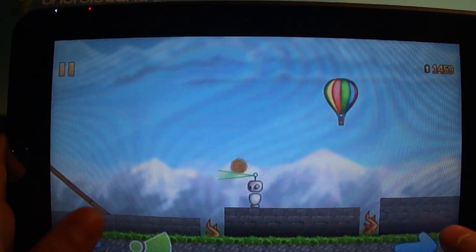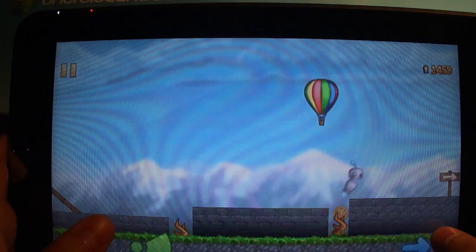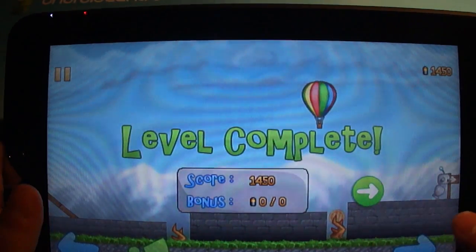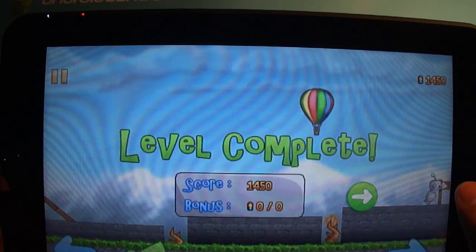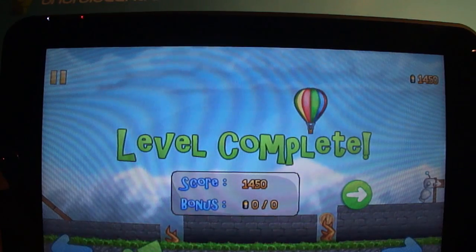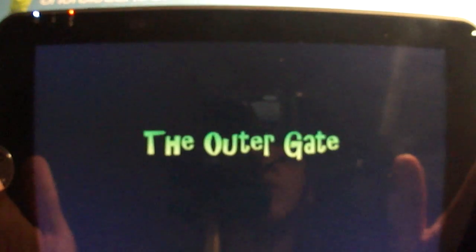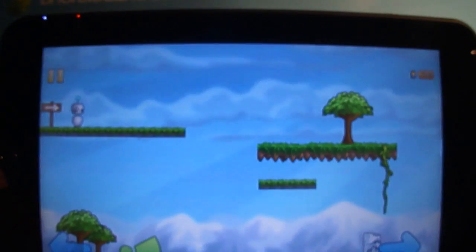The no-jumping thing really gives a very different kind of gameplay, because you've really got to think about what to use where and what to pick up. It's a very, very fun game, a great time killer, and it'll definitely challenge your thinking in the later levels, so I would check it out. It's Ozzy's Odyssey, and it's 99 cents in the Android market.